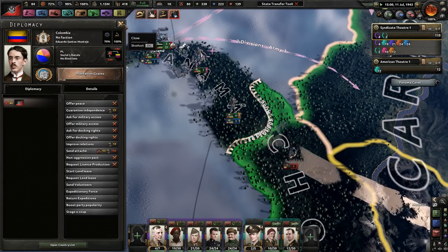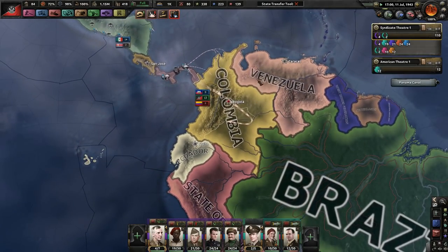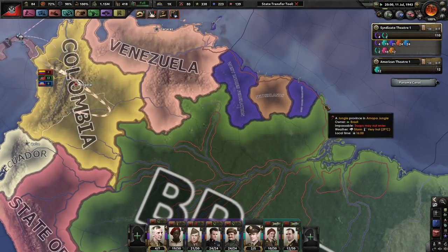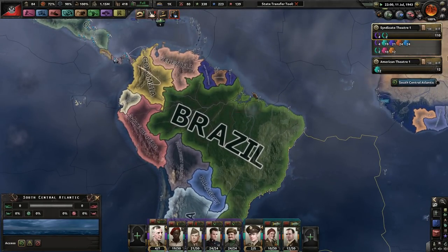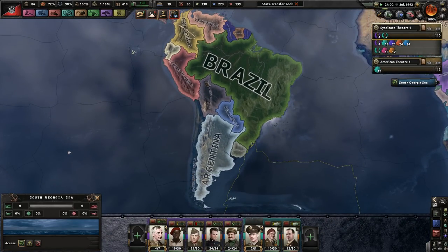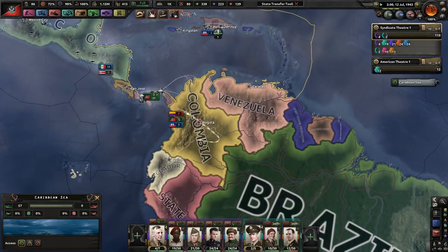We're going to go to war with Colombia and hopefully do a great job. Our goal is to create Grand Colombia - that's Venezuela, Colombia, Panama, Ecuador, and maybe parts of Peru and some enclaves, eventually maybe a little portion of Brazil. All of northern South America owned by Colombia, with Brazil remaining separate and southern South America forming some sort of federation.